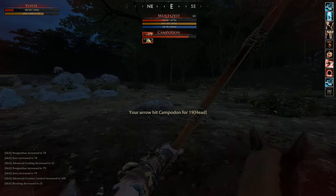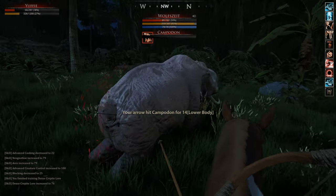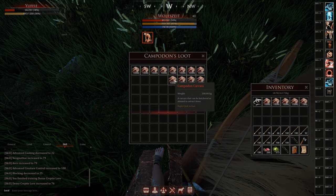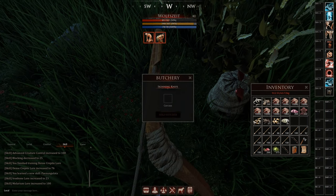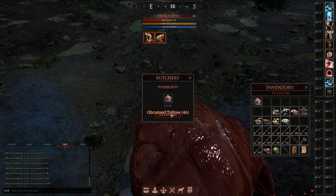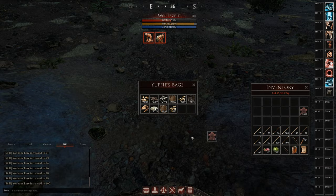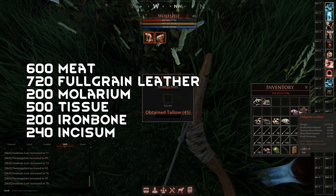Finally we killed the Campodon and we get a lot of stacks of Campodon — these things are massive. Let's see what we can get out of the Campodons. Butchering the thing — oh, the Lore for Campodons is not high enough, so I'll do that later. A Campodon normally has about 20 stacks, depending on how big it is — around 15 to 25.